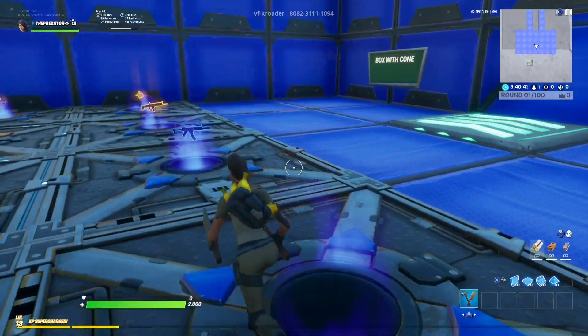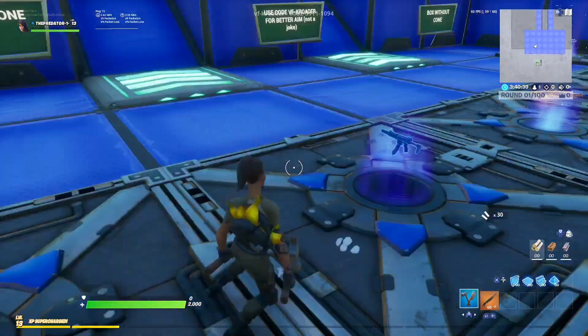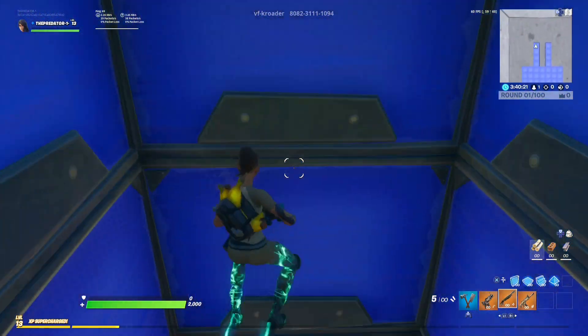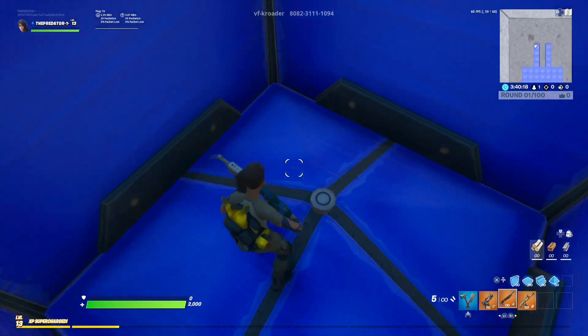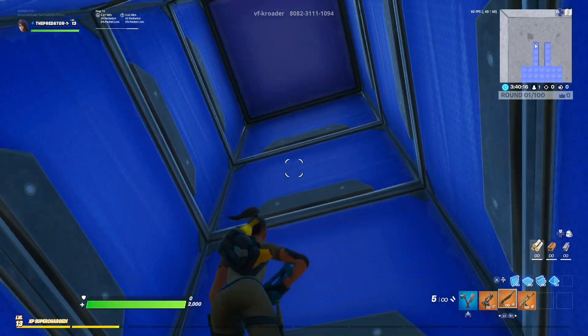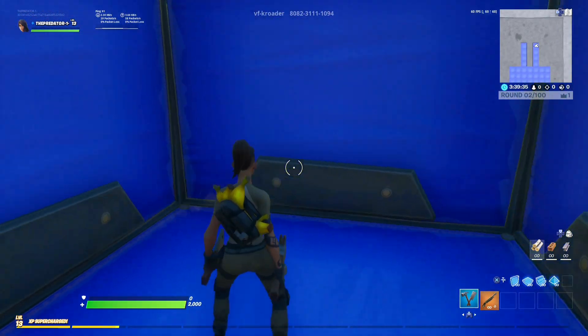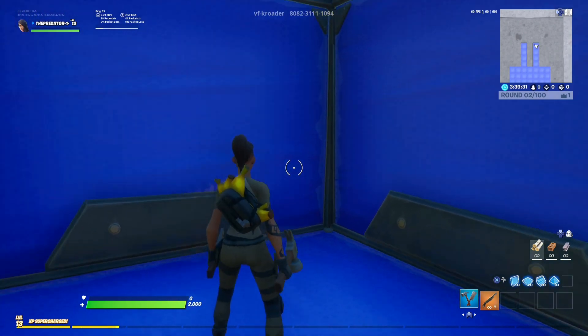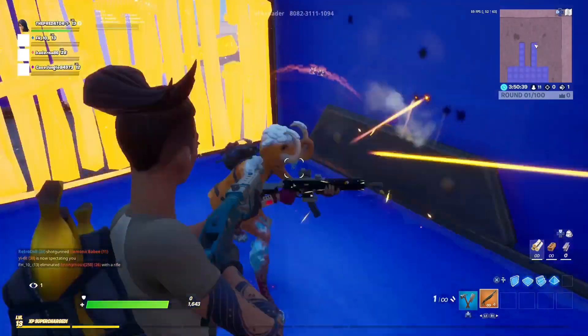This is the second aiming course map where you can get all these kinds of weapons. You can see that we have 2000 HP. This map has two parts — one with the cone box and the second is the normal box.